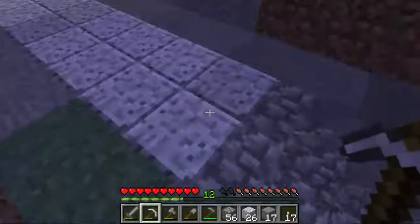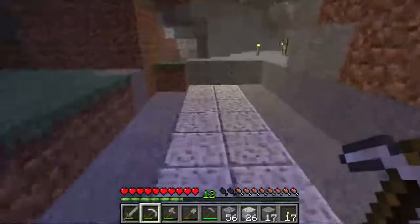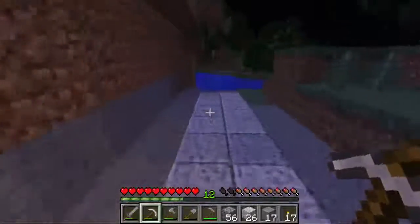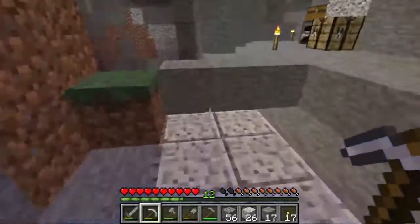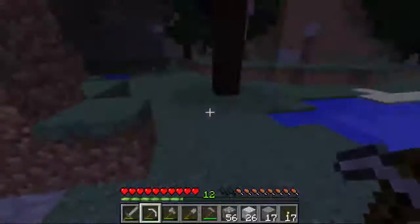At the moment, there are no stairs for any of the stone types other than cobblestone, stone brick stairs, and sandstone stairs. There's no diorite, granite, or andesite stairs at the moment. So I'll just be using cobblestone and then replace them when the other stone stairs come out, if they ever do.